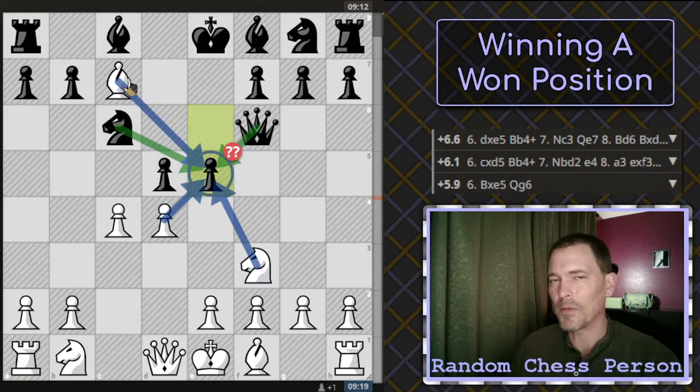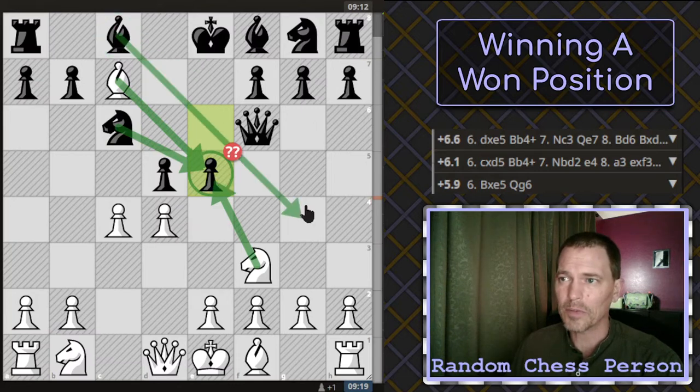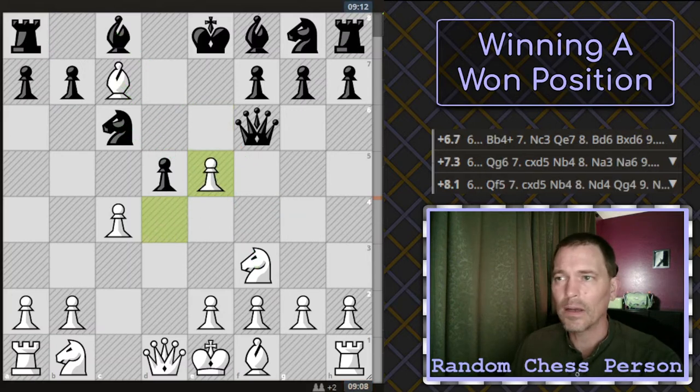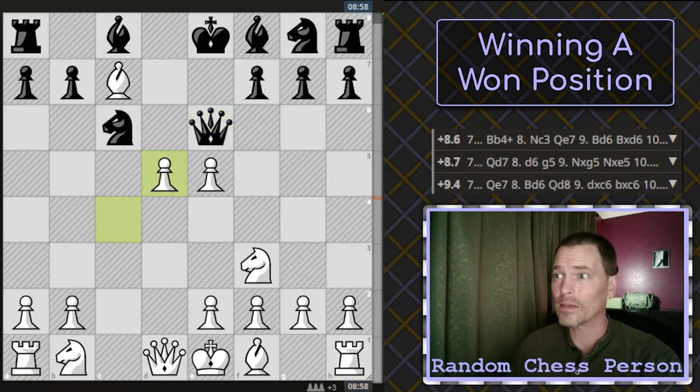Maybe they forgot that pieces can move backwards temporarily. I briefly considered coming back to take it with the bishop, but then the knight would take, then I would take, and I'd be up a pawn — but now their bishop is free. So I thought if I took with the pawn, I would threaten the queen. They moved the queen, and then I realized I could just take this other pawn too. So I did that. Now I'm up three pawns on move seven.